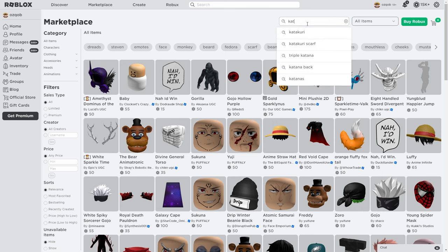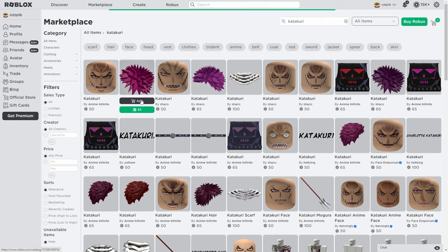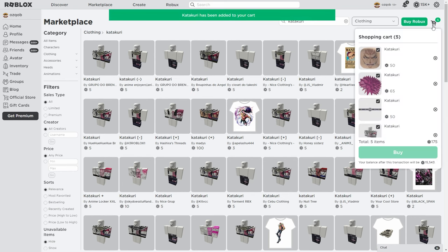We're gonna start off by dressing up as Katakuri. We search for Katakuri, find a nice face and add it to cart, and the hair should work too - add that to cart as well. His scarf's already in the game, so we don't need that yet. We also grab his belt, and his pants look nice too. Let's buy all of this - 175 Robux, pretty expensive though.